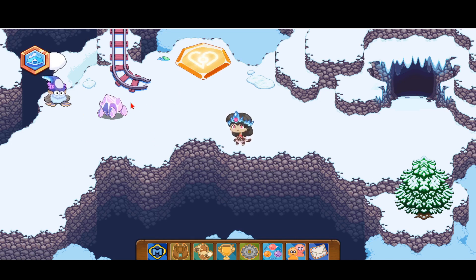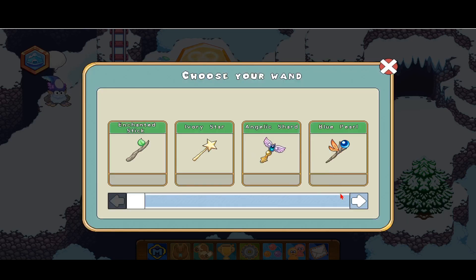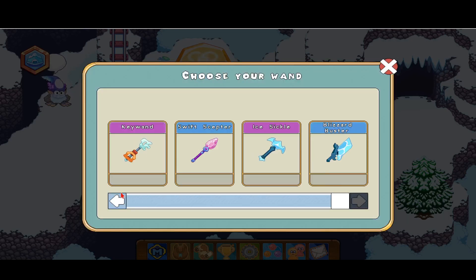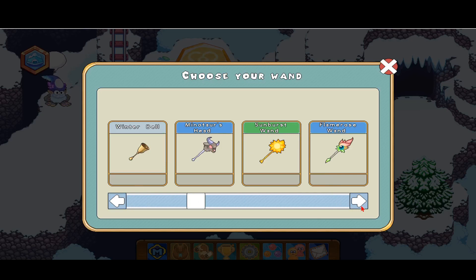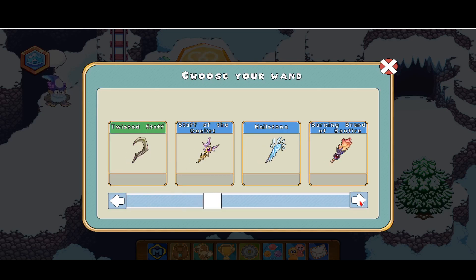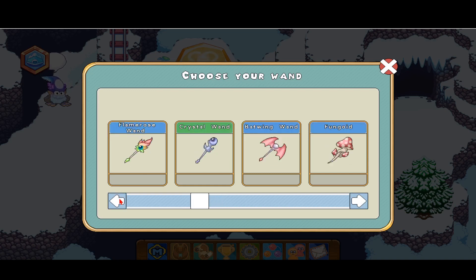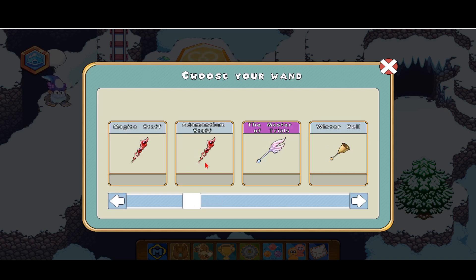I think these are really awesome boots and they are going to go with the swift hood, the swift tunic, and the wand that goes with it. I'm going to go ahead and check what it is — it's the swift scepter. I'm just going to go ahead and put on my wand, which is the master of trial, and put that on — there it is.